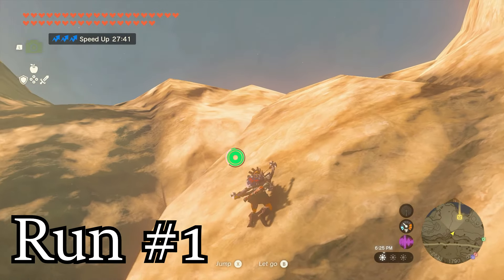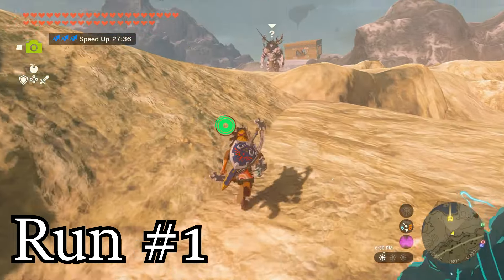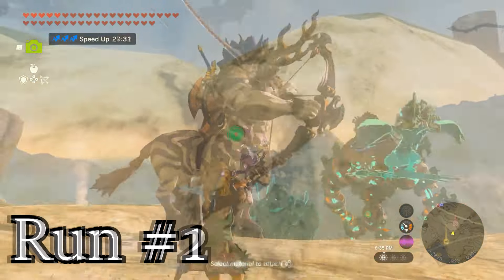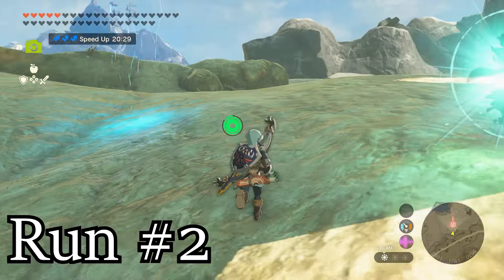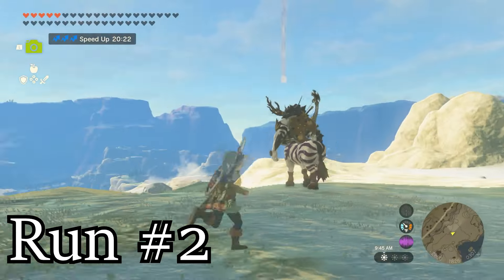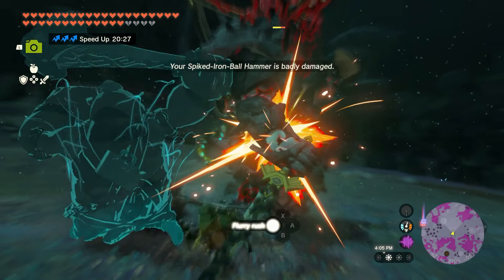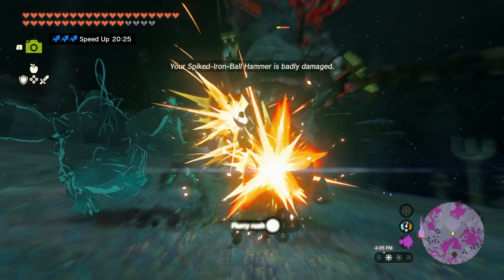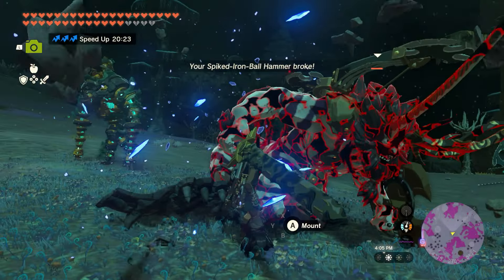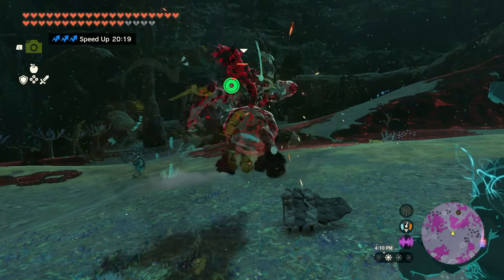I revisited all of the Lynel spawn points again after a Blood Moon appeared, and I can confirm that the same rank of Lynel will spawn at the same spots each time. That means this exact route of 12 Silver Lynels can be repeated over and over each time a Blood Moon appears. Now that we know all the mechanics behind Lynel spawns and how their drops work, let's take a look at the exact locations for these 12 Silver Lynels. Three of them are above ground on the surface, and nine of them can be found in the depths. Let's begin on the surface.